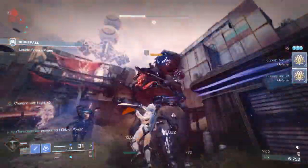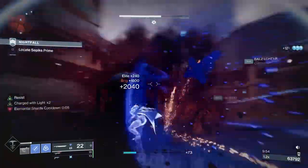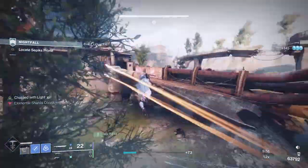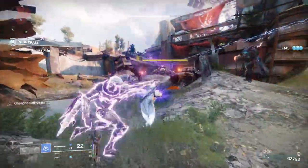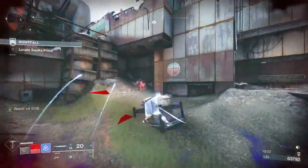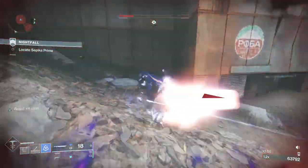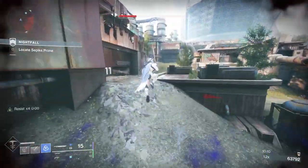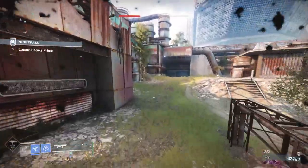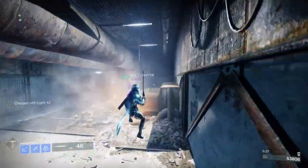That's the build — it's been a ton of fun. It shines in anything with a lot of adds, like the dungeons, the Dares of Eternity, or strikes. There's a great ability loop: get melee energy back, freeze targets, gain super energy, freeze through your super, use your sword to freeze, which protects you — and then clear adds with the grenade launchers.